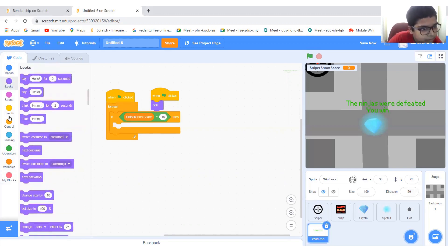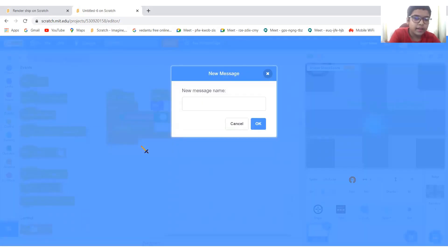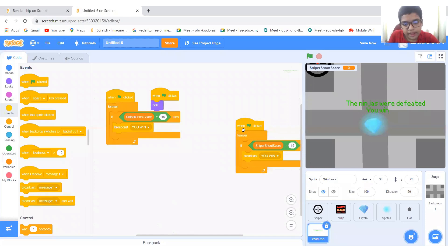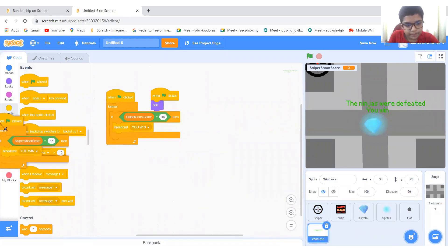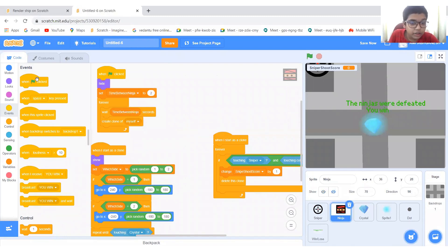Then go to events, broadcast, new message: 'You Win.' Let's copy this. We don't need to copy that — let's go to here.